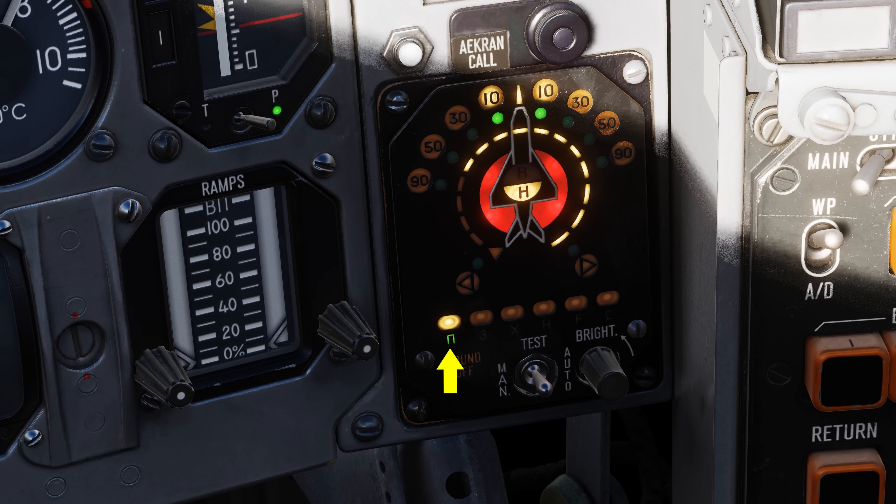Such an indication is indicative of a missile launch with CW illumination, like an F-4E, or a ship equipped with an AG system and SM-1 missiles. This appears as a Pi-type indication. In search mode, these radars can appear as a C-type indication.